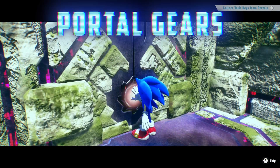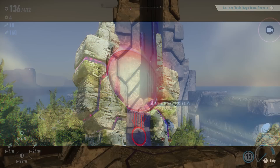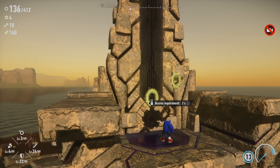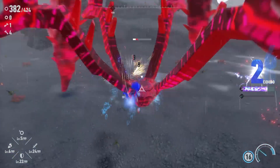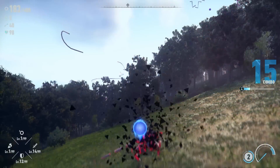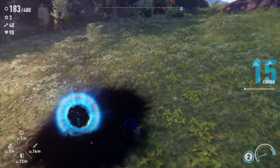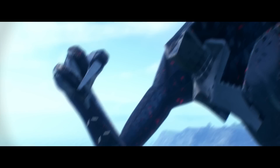Next up: portal gears. You'll need these to access the cyberspace portals found throughout the open zone areas. Sometimes you'll need more than one portal gear to unlock a cyberspace portal, so be sure to collect a few by defeating the guardians around the islands. There's also a chance that one will drop from some of the lower level enemies you'll encounter.